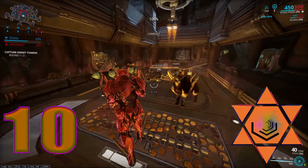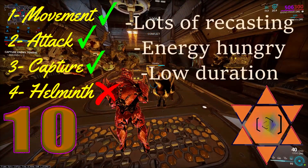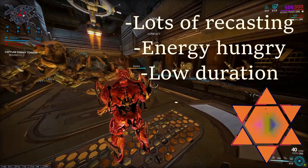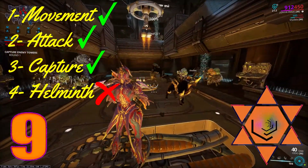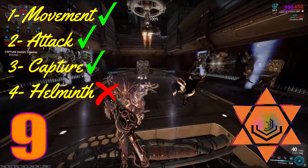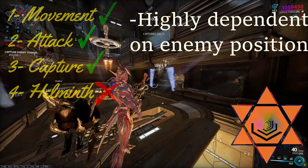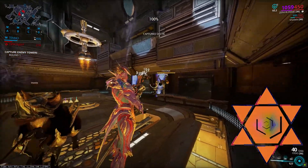Number 10: Rhino Stomp. Rhino stomps the ground so hard that it alters time — enemies are lifted and slowed for the duration of the ability. Number 9: Tornado. Zephyr recasts four tornadoes; each tornado's size is increased by Airburst. Tornadoes are able to catch and lift enemies into the air, preventing their movement and attack.